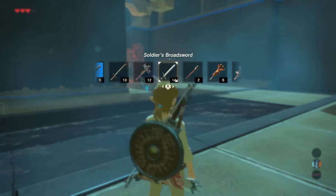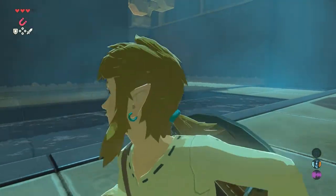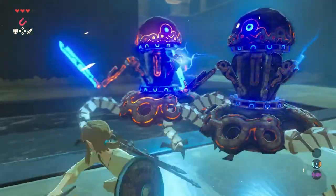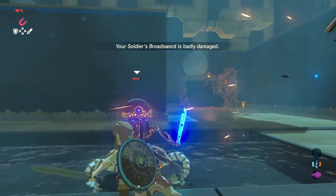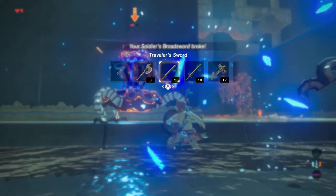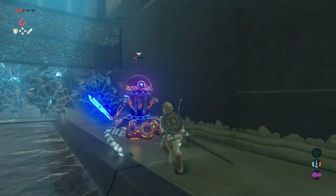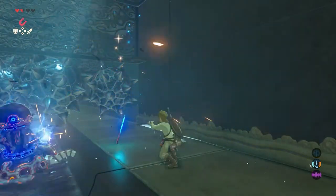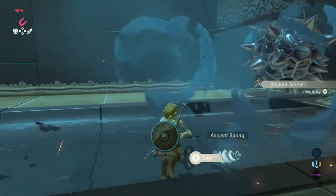When you are past that part, two small but really strong guardians are waiting for you. Get your strongest weapon and fight them. Just make sure you don't die. Both guardians will drop guardian swords and some ancient springs.